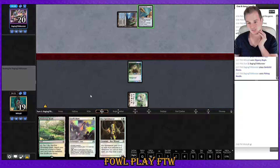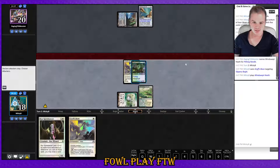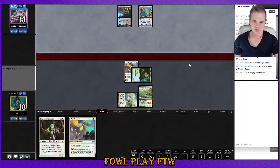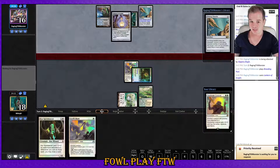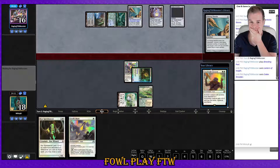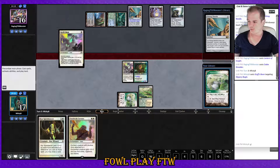Pithing Needle! Windswept Heath — this is going to be nasty if he names it. Dark Slick Shores into Pithing Needle — this could be a Fairy deck or a blue-black control deck. Blue-black control decks have been popping up a bit more recently. Looks like my opponent is playing Lantern. And he's got the Codex Shredder. I'm going to go out on a limb here and say game one does not look too promising for us.